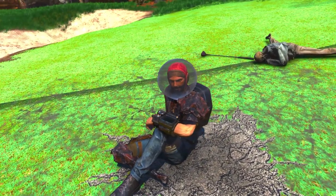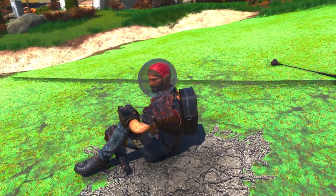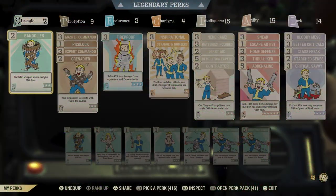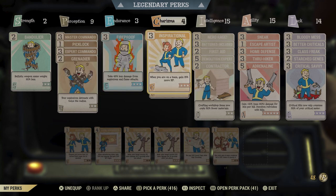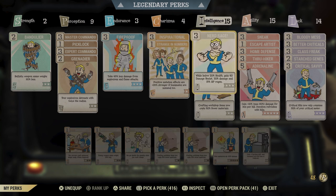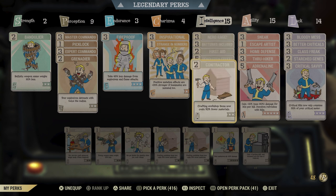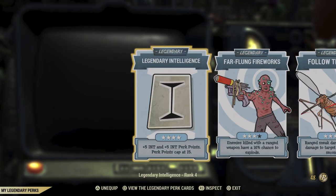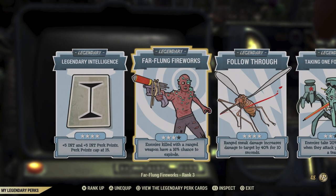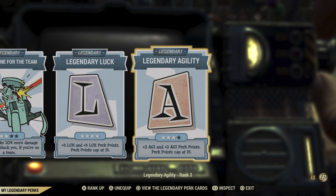Let's dive into the requirements first, because these will benefit you and allow you to get more XP. When it comes to your build, you want to prioritize the Intelligence stat — the more Intelligence you have, the more XP you'll be rewarded. As a baseline, I recommend having it at 10, but preferably 15. For legendary perks, the one you want to prioritize is Intelligence — max that out to stack as much as possible.